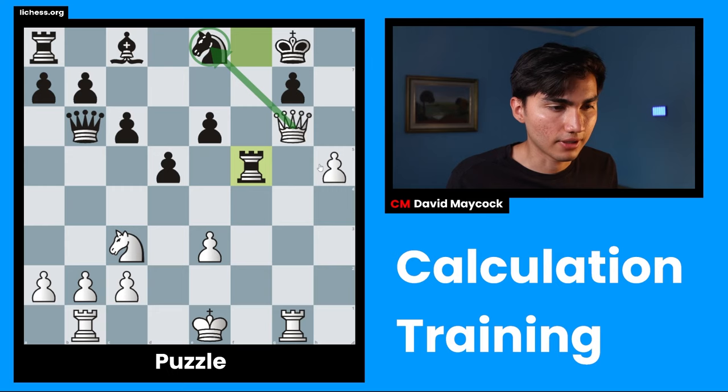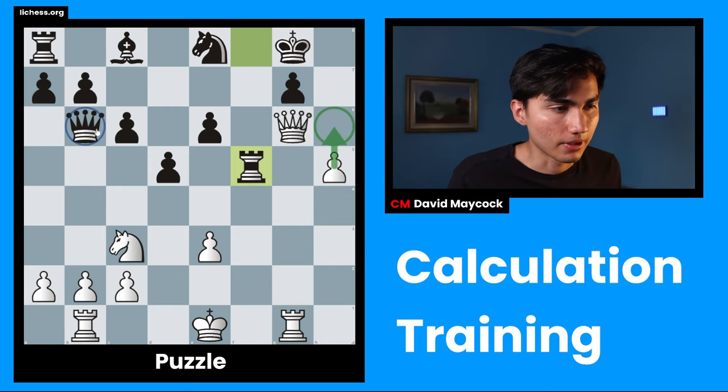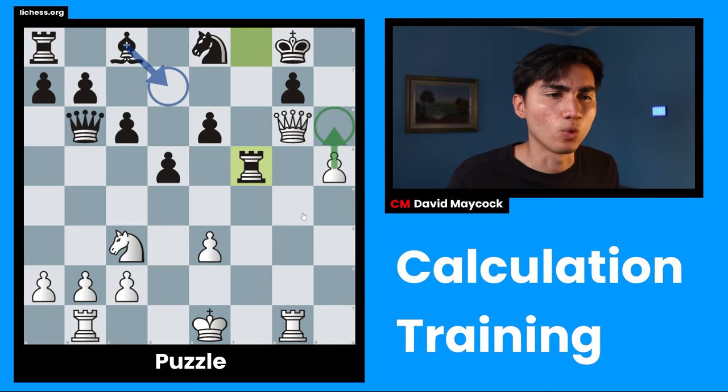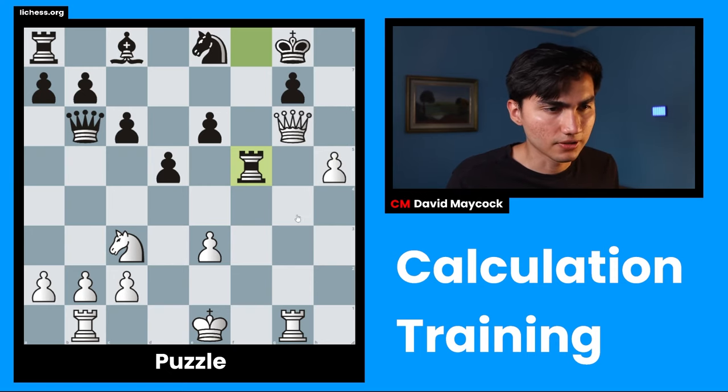Honestly, I don't think I have any other obvious candidate move, but I'm going to make an effort to be instructive and build the habit of being strict with myself. h6 is there, but I think it's not going to work — probably runs into Qxe3. And queen d4 might lead to a draw. With h6, after bishop d7, it's unclear what my threat was — I'm not threatening anything right away. In these kinds of positions you want to threaten something very quickly, so I'm going to reject h6.